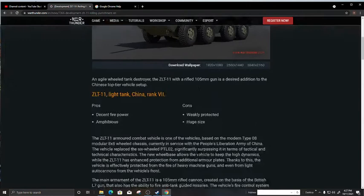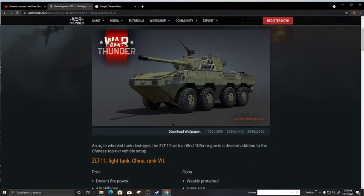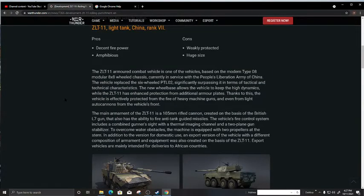Wheeled vehicles normally have very weak protection and they are normally a bit bigger in size. The 105mm rifled cannon is created on the base of the British L7 gun and also has the ability to fire anti-tank guided missiles. The vehicle's fire control system includes a combined gunner sight with thermal imaging and a two-plane gun stabilizer.